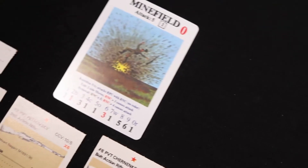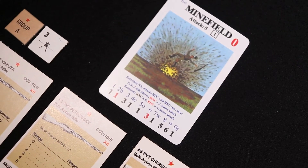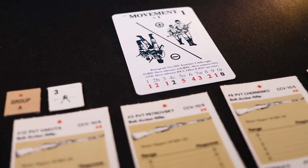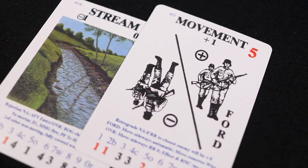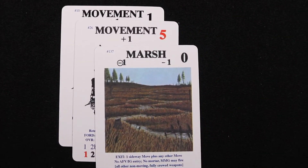Soldiers in wire or a minefield may not attempt infiltration. A soldier attempting infiltration must either pass a morale check or play a movement card. A forward movement card is required if a soldier is in a stream; otherwise, a forward check will have to be made. Two movement cards are required for infiltration to occur from marsh terrain.